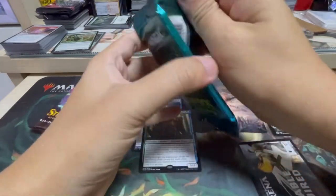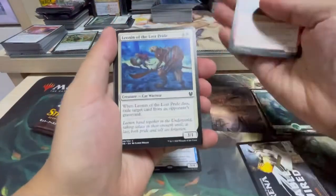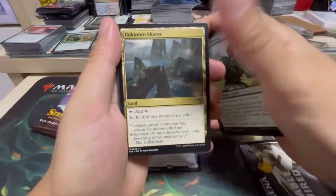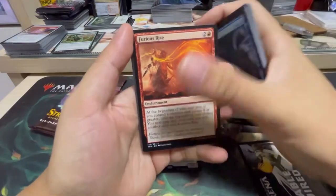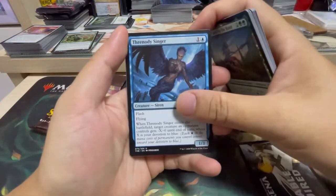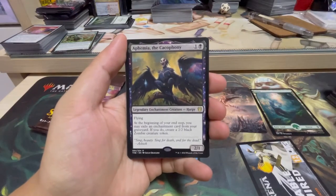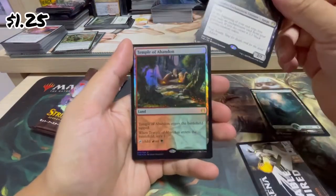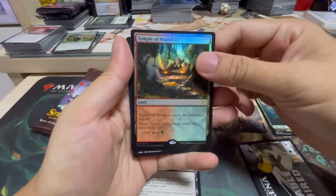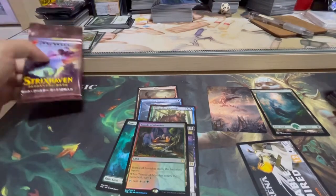Theros Beyond Death. Let's see whether we can actually get a God — hopefully a Titan. We have Unknown Shores. First uncommon Furious Rise, Renata Called to the Hunt, third uncommon Treacherous Slinger. And we have our rare — Ephara the Cacophony. And nice — we have a Temple of Abandon foil rare. Nice, nice. We like lands. We like lands. And a Pokemon-style land forest and a Satyr token. Not bad.